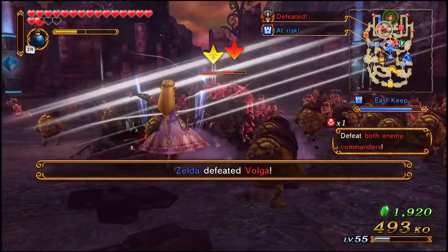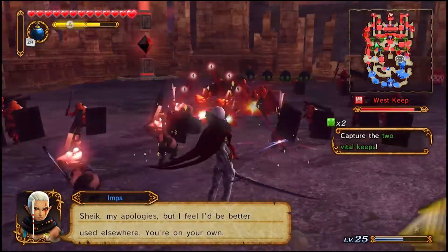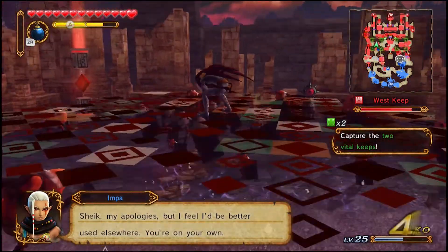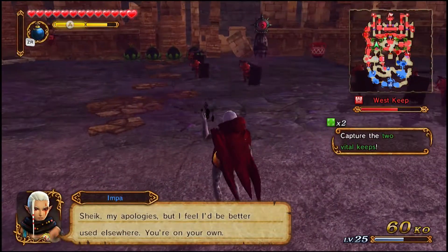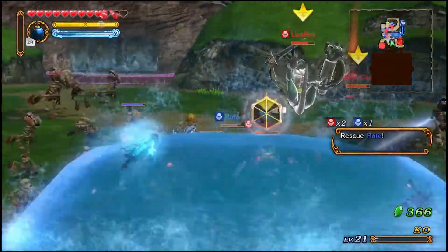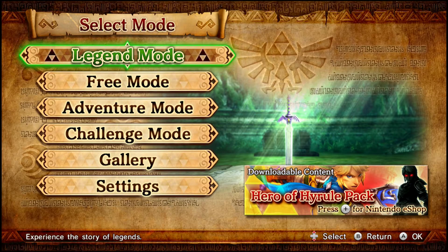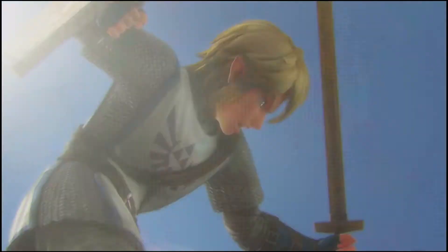Only enemies with a health bar above them are the ones you have to do a little more damage to. If you continuously mash between regular attacks and the strong attack button, you do different combos of attacks. This system is nice because you don't have to learn new combos with every character. You start the game with Legend mode, or story mode, as Link who is a knight in training.